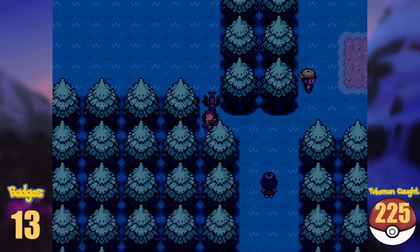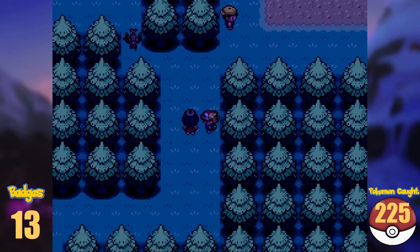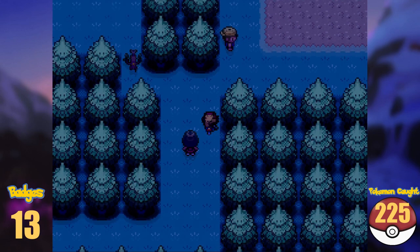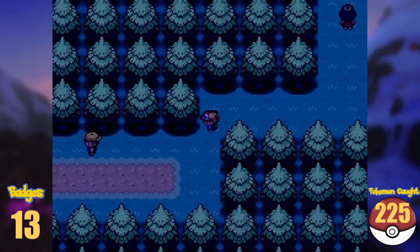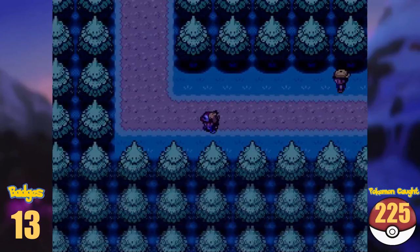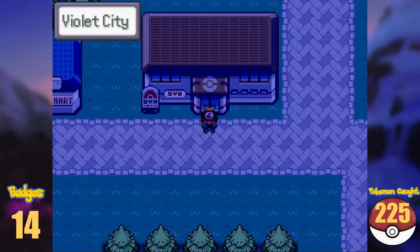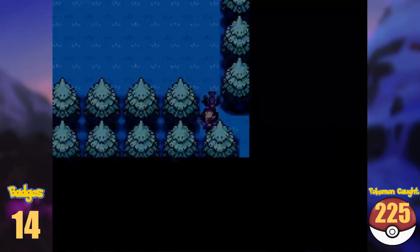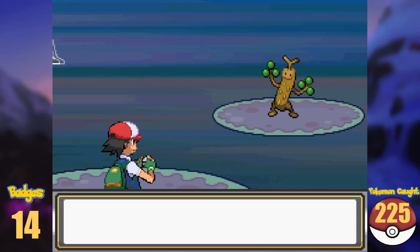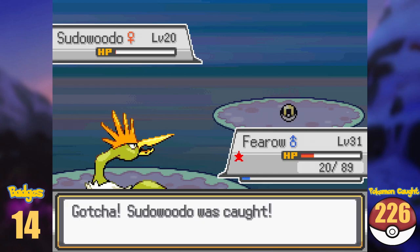And it still doesn't move. Unfortunately, Sudowoodo seems to be scripted to move only after defeating both Whitney and Falkner. So I had to go back to Violet City and get the badge. Now, after getting both badges, Sudowoodo is finally interactable, and doing so makes it attack us. After successfully catching it as our 226th Pokémon, the way to Ecruteak is finally clear.